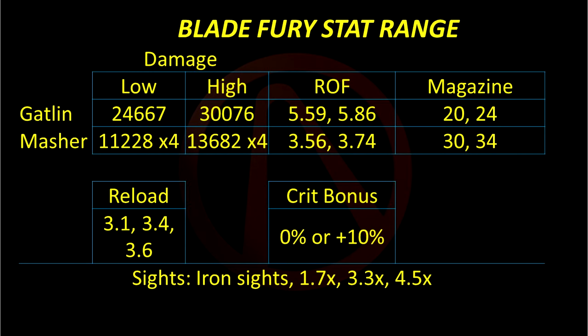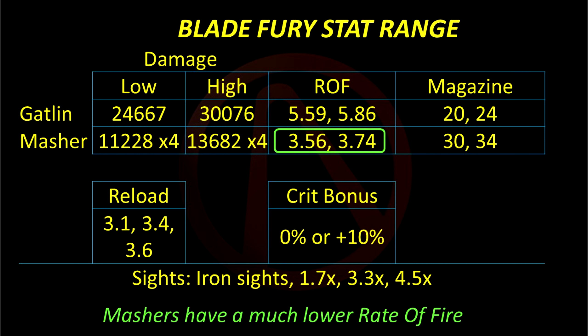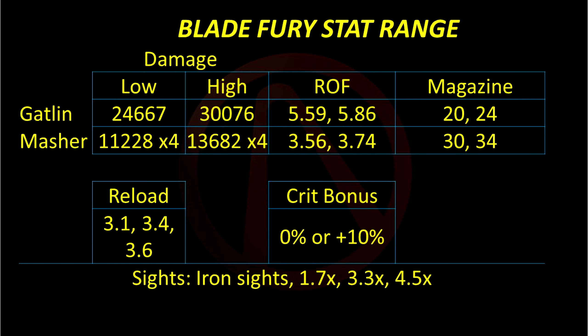The Full Auto variant fires a single projectile per shot, with the option to hold down the trigger and fire Full Auto. The Masher variant fires four projectiles at once, each shot consuming two ammo, but only in semi-auto. All Blade Furies use the same 20-round bass drum magazine. The Masher trigger increases this by 50%, and there's also a stock accessory that can increase either of these by four rounds.